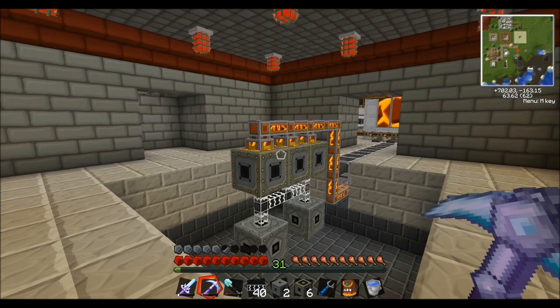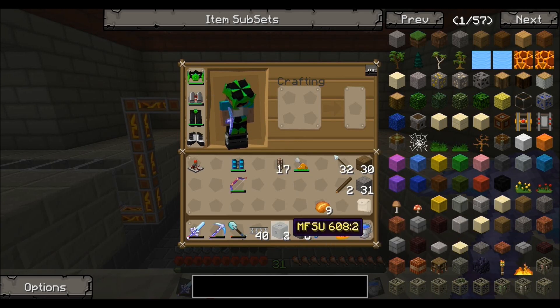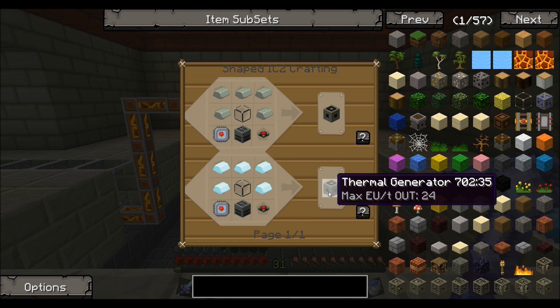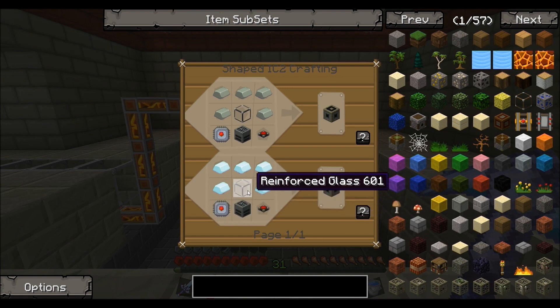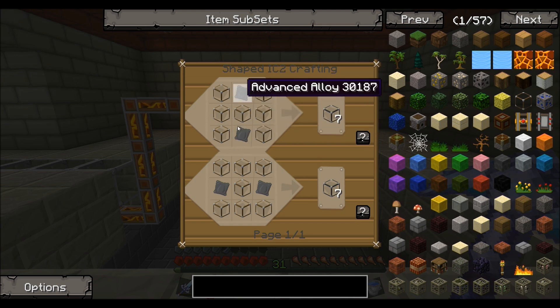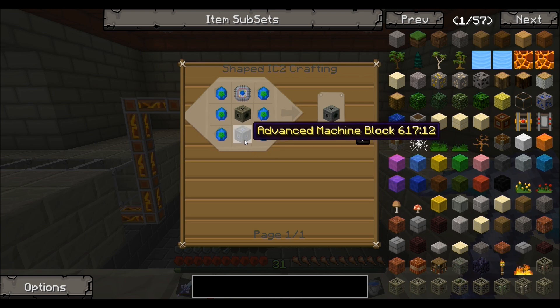I'm back at the lava power plant. I had a recording issue so you didn't get to see me build these, but I'll show you the recipes. For the thermal generator, I used two electronic circuits, one on each side, reinforced glass, and aluminum ingots instead of invar ingots since I had plenty of aluminum. The reinforced glass is simple — just regular glass with advanced alloy, giving you seven pieces. For the MFSU, it's lapotron crystals, an advanced machine block, and an MFE in the middle.